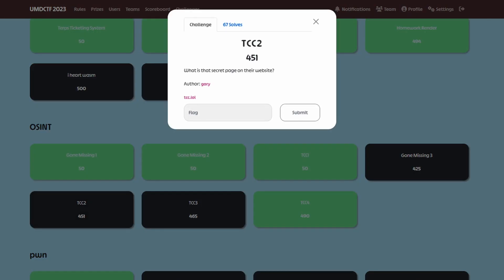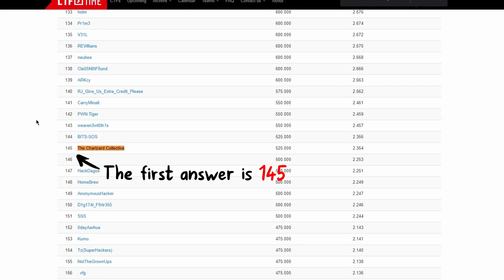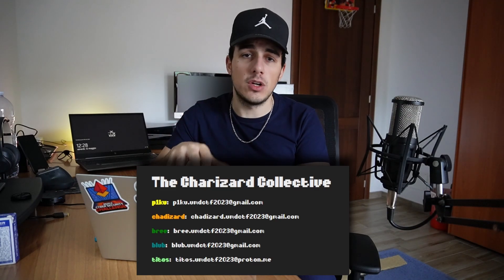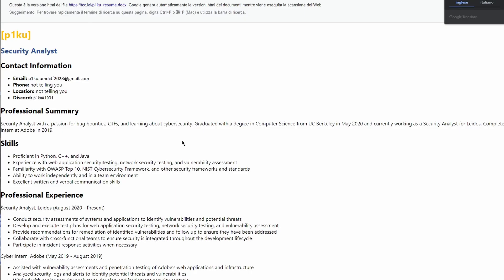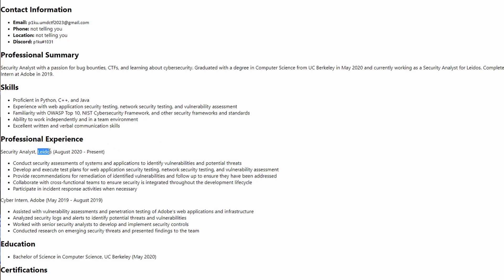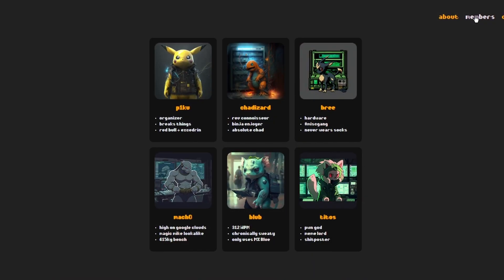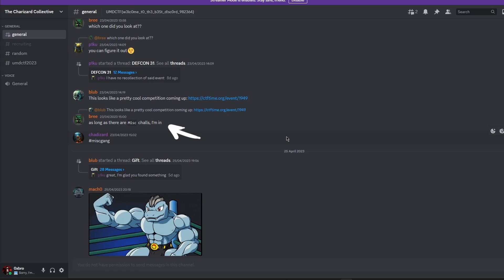The second challenge refers to a secret page on the TCC website, where we are asked four different questions to proceed. The first question is about the TCC team's position in their latest CTF — easily found by looking for the team on CTF Time. The second is about the company PICU works for; using his email from the contact page, a quoted search reveals his CV, showing he works for Leidos. The third question is about Bri's favorite CTF category, which is guessable from the TCC members page where Bri uses the hashtag misgang, and from the Discord channel where Bri mentions he would participate if there were misc challenges.